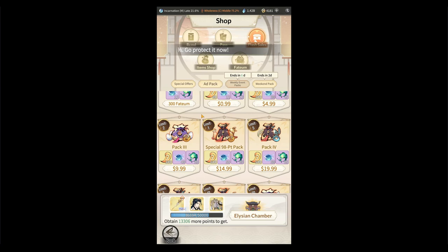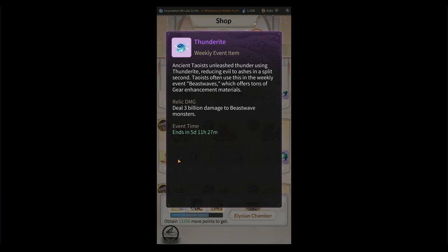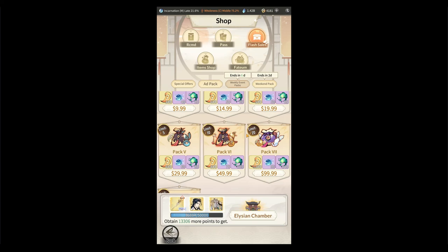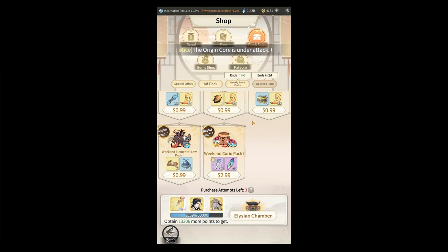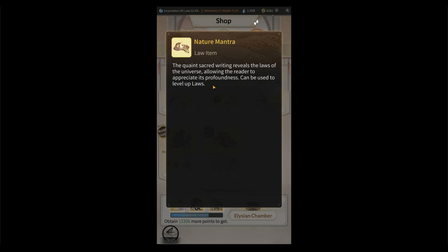Once you go past that $10 mark, the rewards are pretty insignificant. The special pack goes up to 65-50% of your Thunderite, but the $20 pack — just five extra dollars — gives you the exact same reward and less fatigue, only 10 more Thunderite. That's where I would typically stop spending. If you're a heavy spender, the weekend pack is new — if I was going to buy any, I'd 100% buy the elemental law pack because that nature mantra is difficult to get.